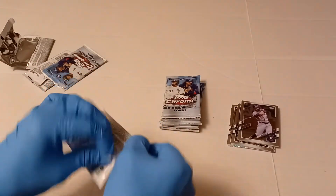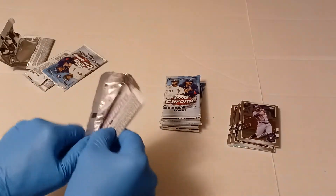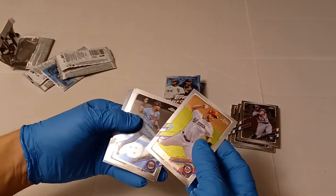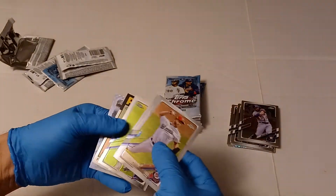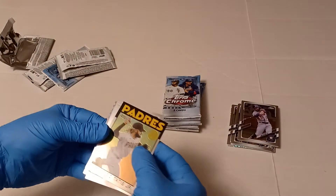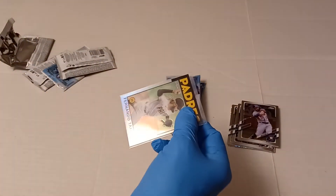Fourth pack. It's probably one of the '86s, I would guess. Strasburg, Arraez, McCullers, Tatis Jr. — best card I've gotten — Joey Votto, X-Fractor. We're going to top load the Tatis. That's definitely the best card I've pulled so far.